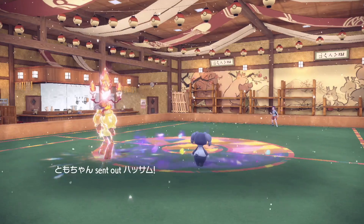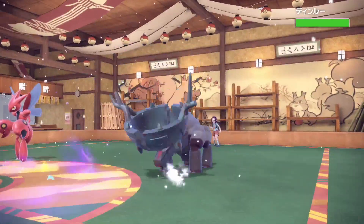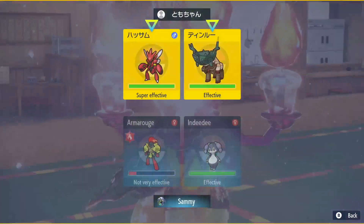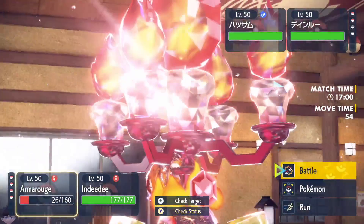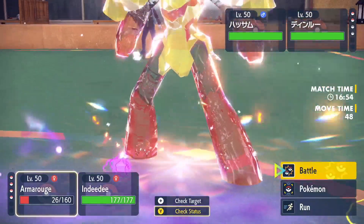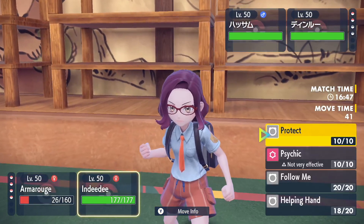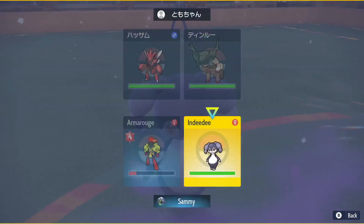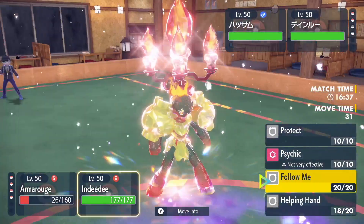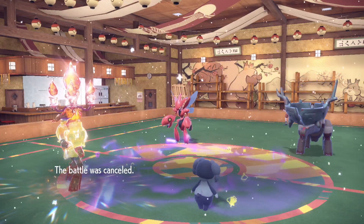Now we can actually set up Trick Room. Honestly, I could just Follow Me and Heat Wave, and that should be GG actually. If I remove the Scizor, I could just win off that. I'm going to go for the Heat Wave to get damage on Ting-Lu on the way out, and Follow Me for the Bullet Punch. Actually, we're not worried about the Bullet Punch — we're faster. I'm just going to Follow Me regardless, just in case it's a fast Scizor. And they just forfeit. GGs.